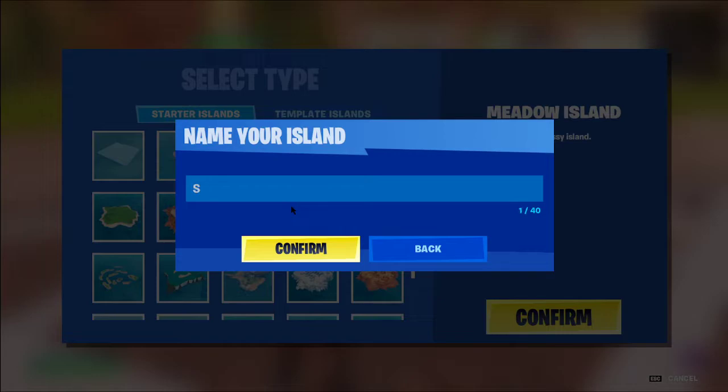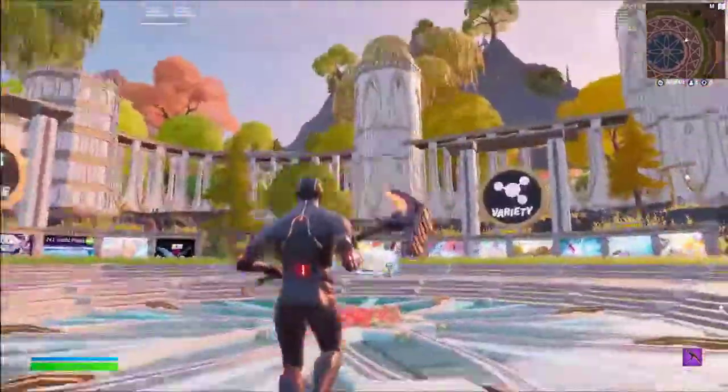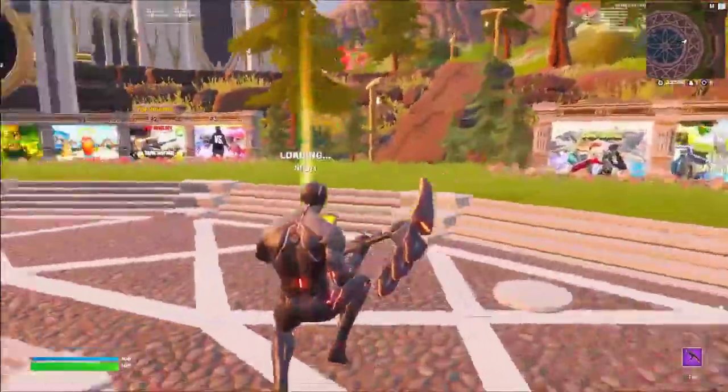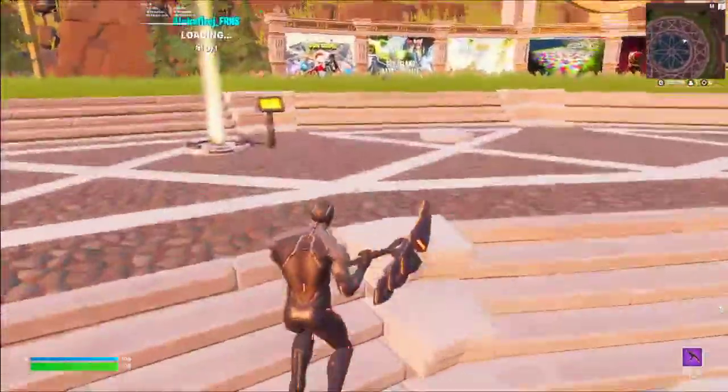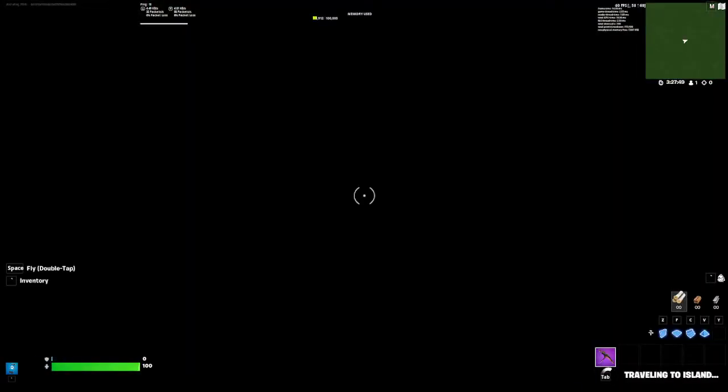For the name, it depends on your Storm Wars — just put something like 'Storm Wars.' I'm going to do 'Chapter 2 Storm Wars' because I already have a Chapter 1. There are basically three different ways to make Storm Wars maps, so we just have to wait for it to load. There we go, now we're going in.